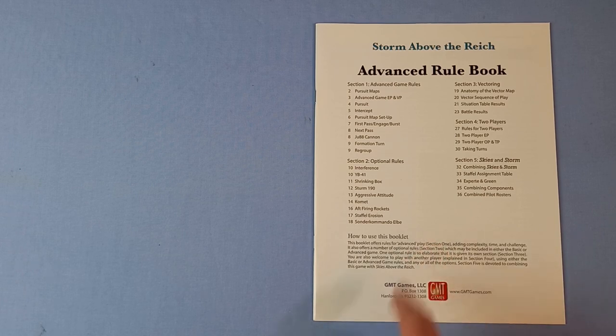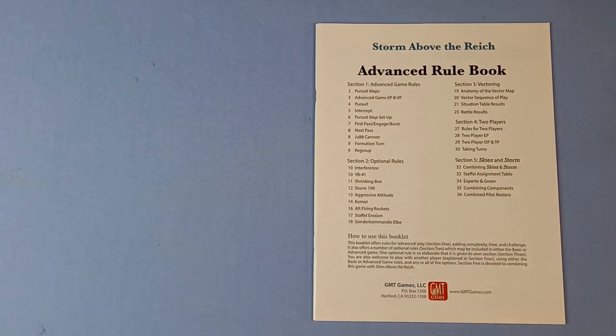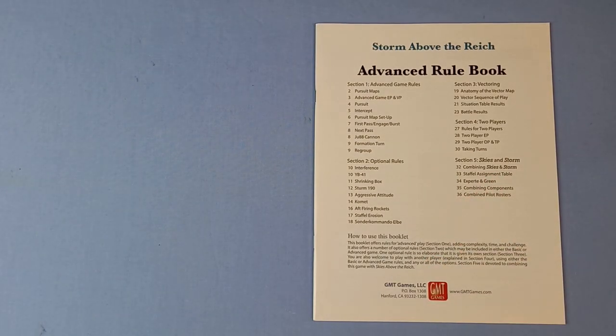Next we've got the advanced rulebook, looks about 36 pages. It says this booklet offers rules for advanced play, adding complexity, time and challenge, and also includes a number of optional rules. And here we go - here's the two-player option, and combining the two games.